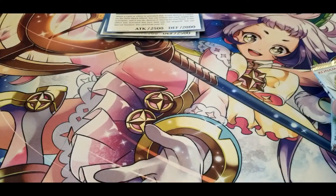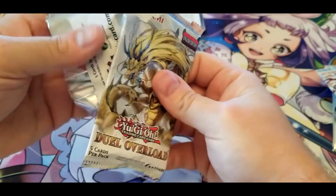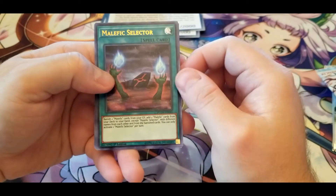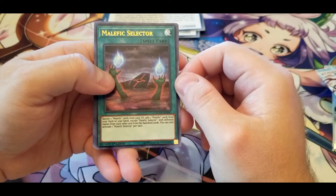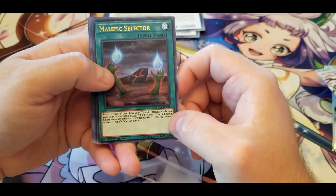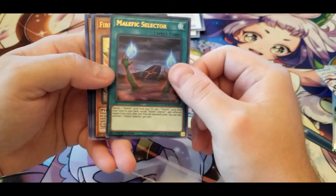And we're back to Wise Strix — I wonder how long it'll take before I start running into doubles. So far the record was one pack. Malefic Selector — banish two Malefic cards from your graveyard, add two Malefic cards with different names from your deck to your hand, except Malefic Selector, different from the banished cards. Good if you're running Malefics, but from what I understand you probably won't be running four different Malefics.